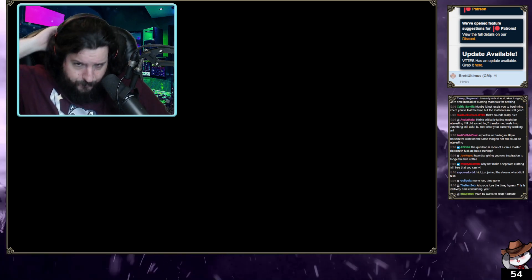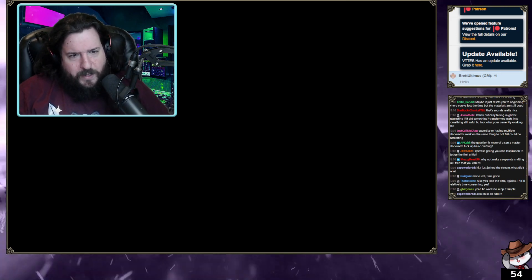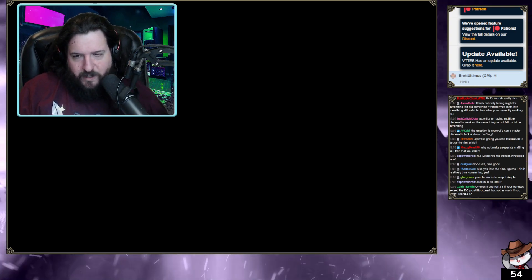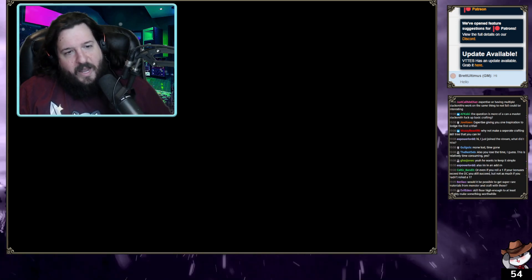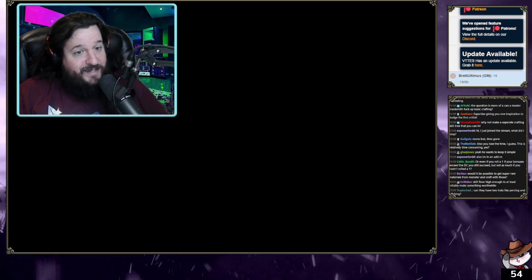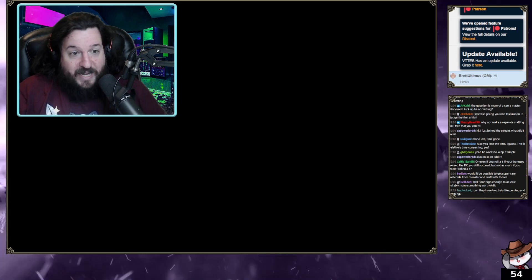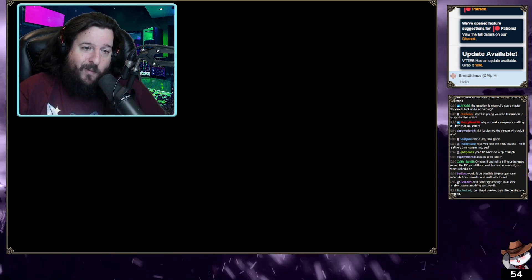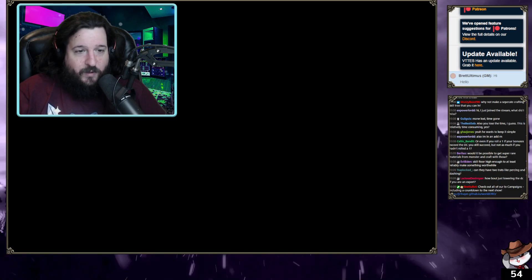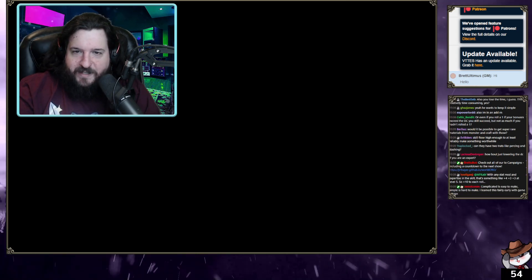We want people to be able to pick up the system right away. If you have a whole crafting tree it becomes complicated. The idea: you've got this piece of material — DC 6 to fulfill. You're adding things to it. Look at all the properties you can apply. Every property increases the DC by plus two every time you successfully apply the property. You can attempt to apply multiple properties — there are certain stacking properties like damage dice. Everything is plus two if you want to add a property, because we're keeping it simple.